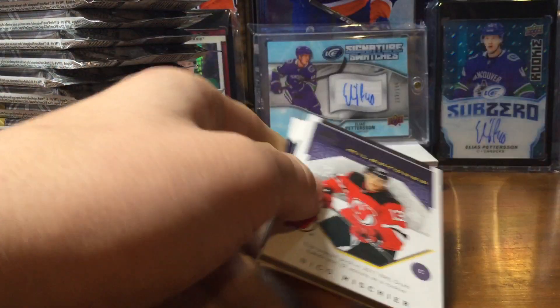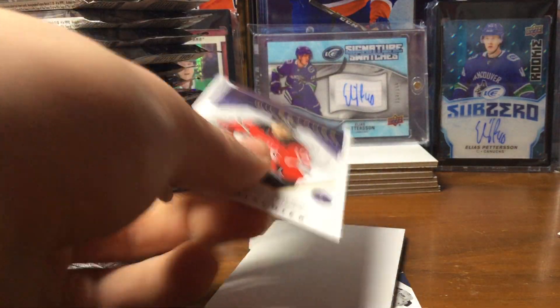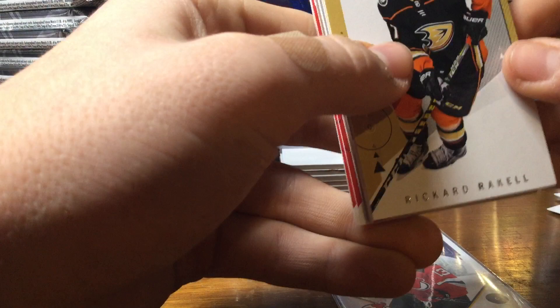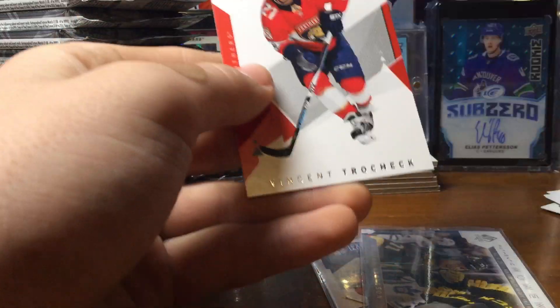We got an insert here — an eco-heatcher Rookie of Milestones. Pretty cool there. Got your two base cards. We got William Carlson Authentic Moments. Dumb Keith and Vincent Trocek.